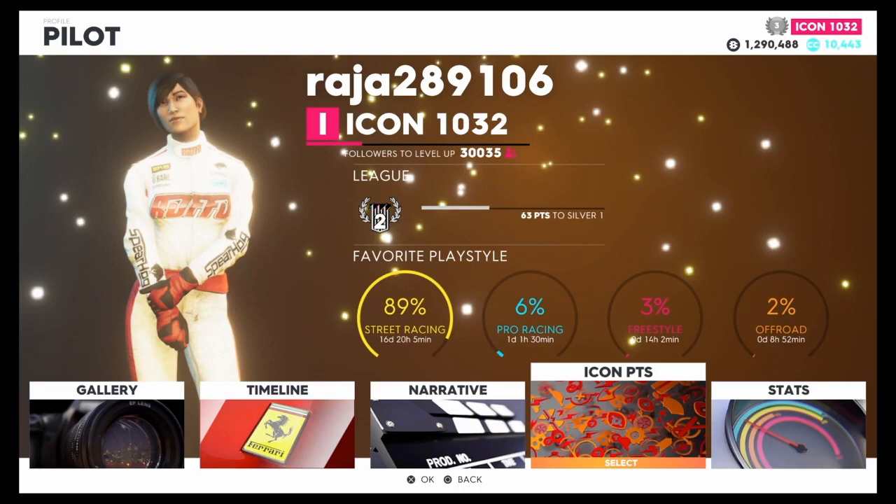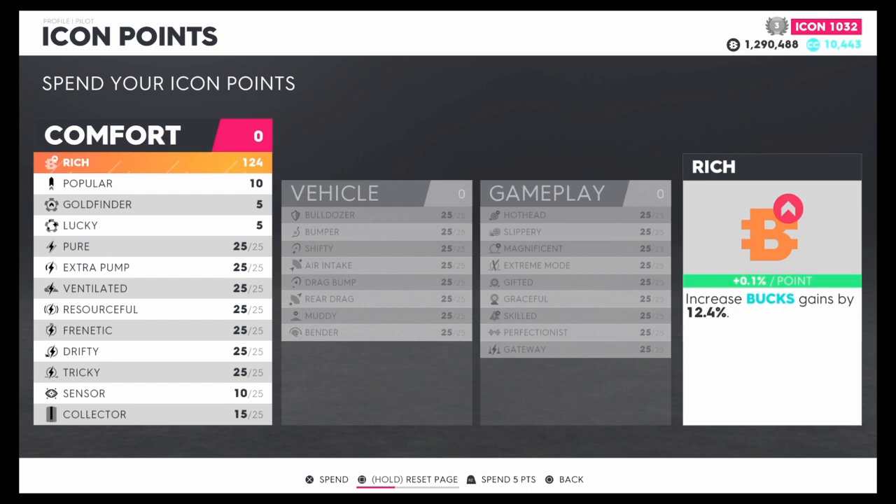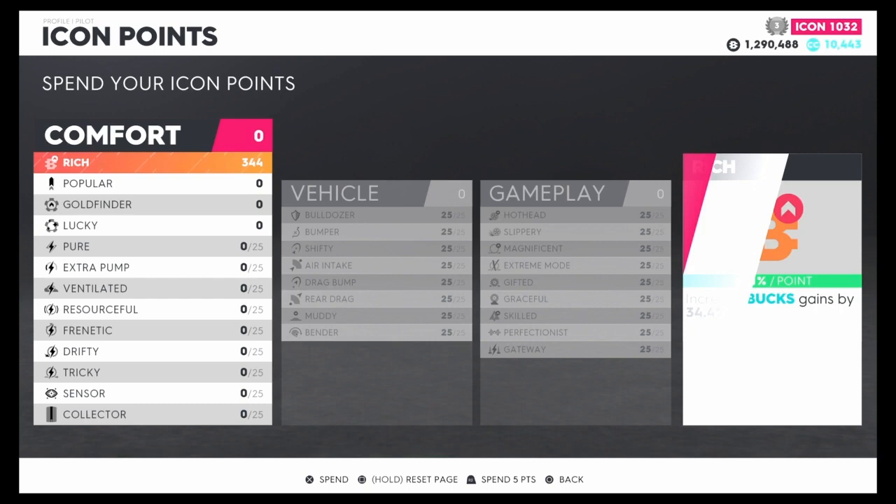For those who have icon points, the first thing you want to do is put all of your points on where it says 'Rich.' What that does is give you an increase in bucks gains depending on how many icon points you have. I'm putting all 300 points onto it — on PS4 I'm spamming R2 to add five points at a time instead of pressing X for one. I should be getting about 30% extra — and there we go, I'm getting 34.4% extra per race.